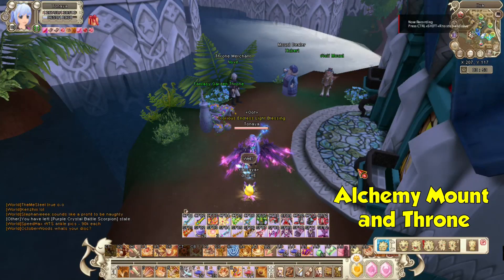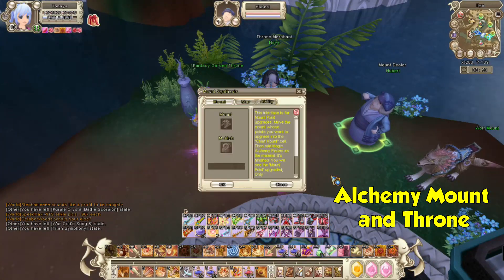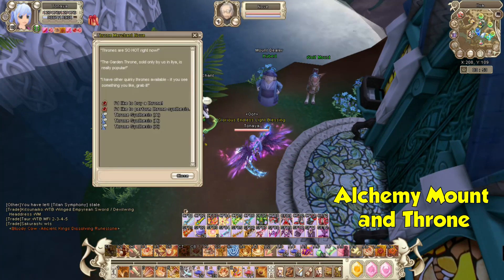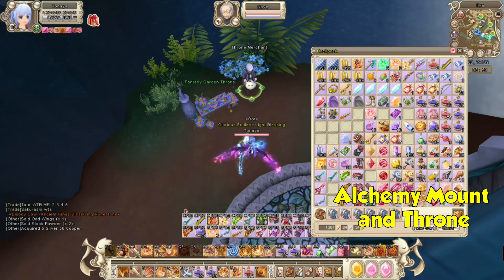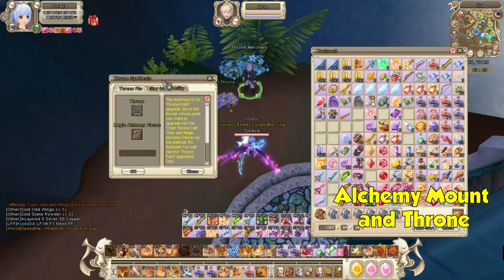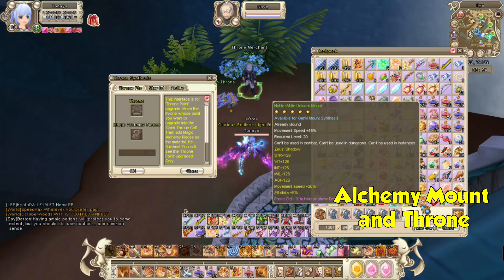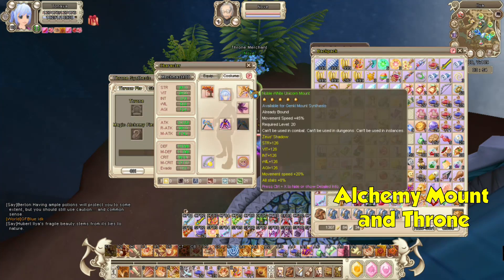So fourth in my list is alchemy mount and alchemy thrones. These are very helpful and give you a difference in your stats. Most of these items are archivable, which is why it's very good to invest in them. Being archivable means you can use this item on every character on your account — you simply archive these items and use them on your other characters.